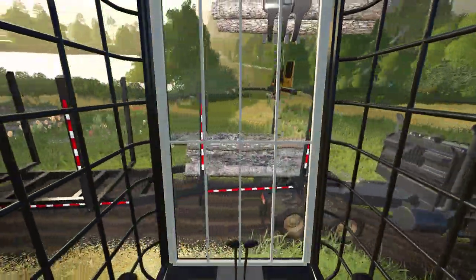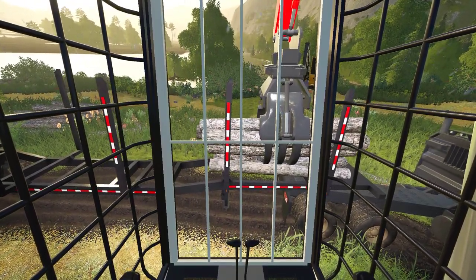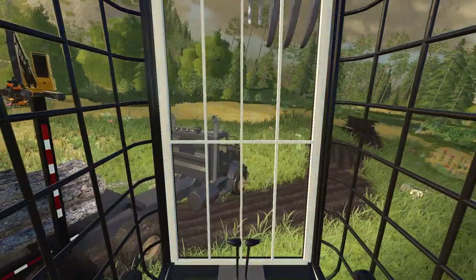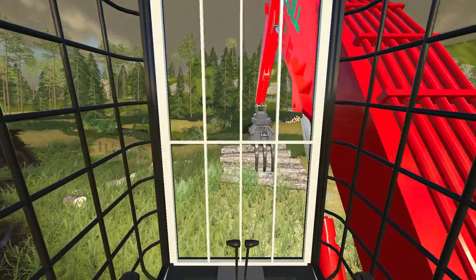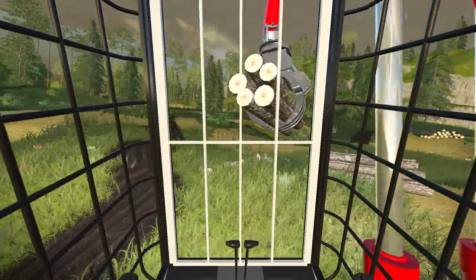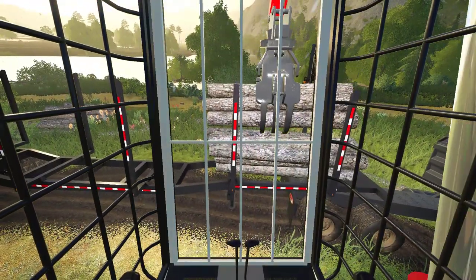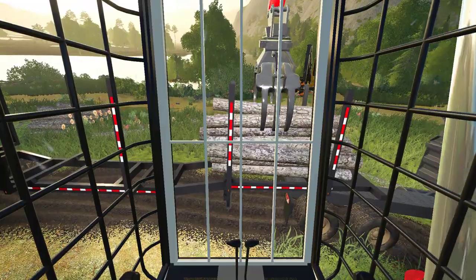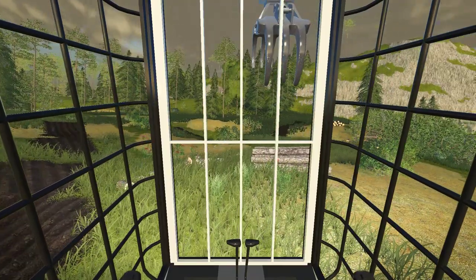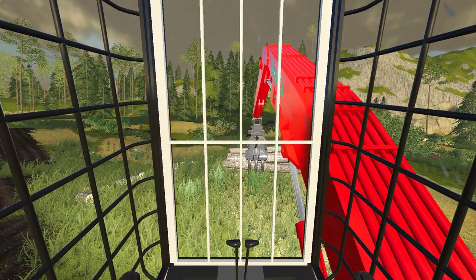So we started working on a new map — well, it's not new, I've been working on it for a little while. This one has like a port area. I'm trying to figure out a way to make the sell point so you can load it into the bow of a boat as one of the sell points. I don't know how well that's going to go. I might just have to build a rack on top of the boat or something that you load up.